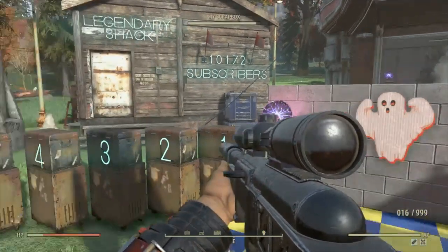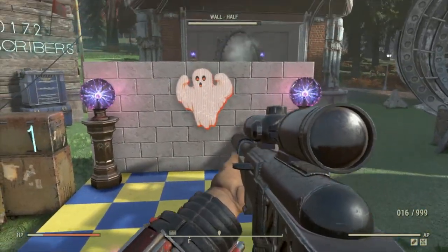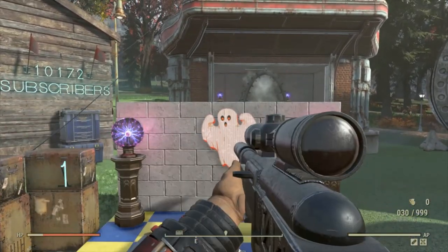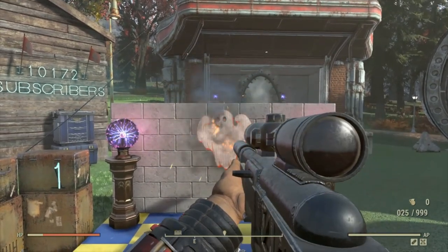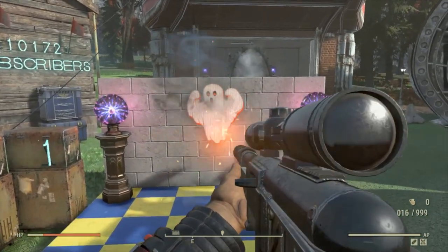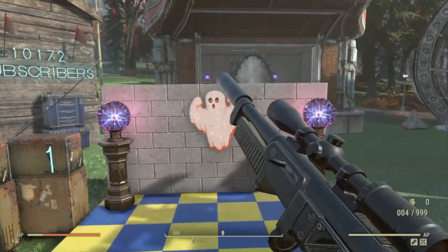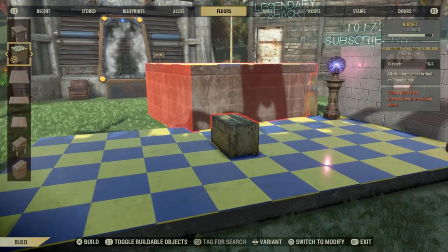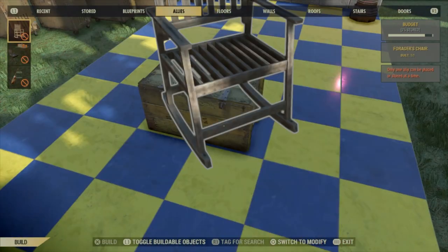We're starting on line number six and shooting the wall to see if we take damage. Keep in mind we do not have the perk card on. On line six, we are not doing any damage to ourselves.